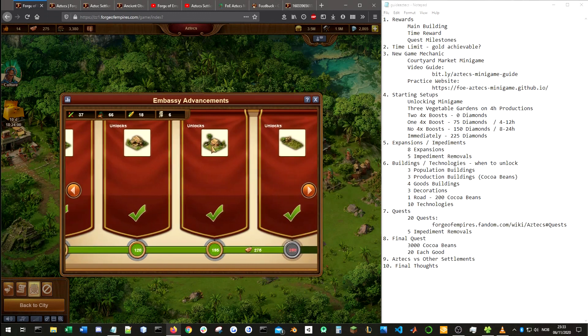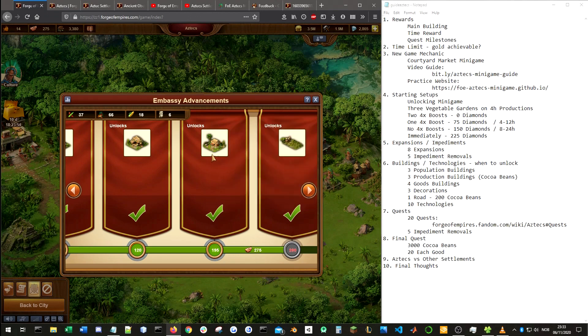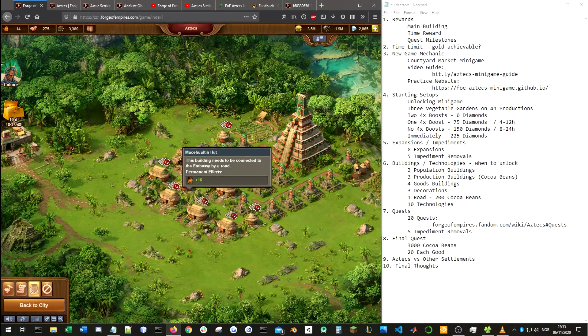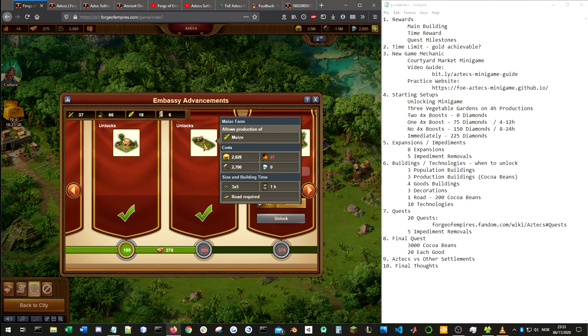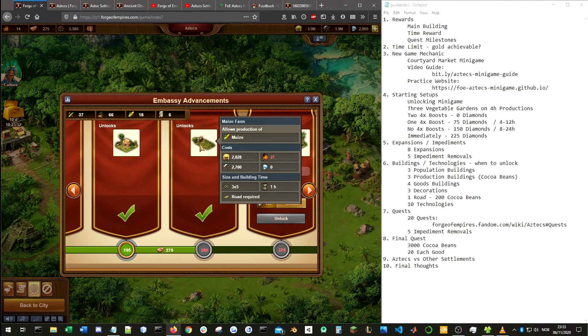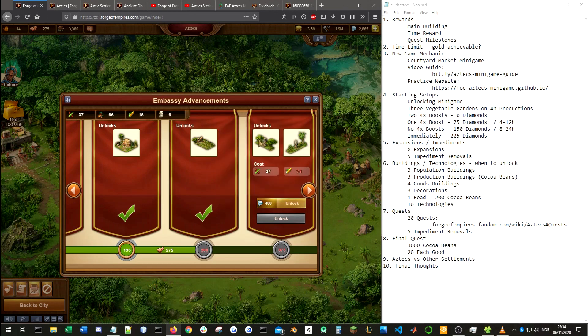Then you have the goods building. Then you have the level 2 residence or population building — I would get this as soon as possible and replace all the huts, or most of the huts. You will always have a few huts remaining in places where you can't fit residences, but I would get as many residences as possible. The next building is the maze farm, which is quite big at 3×5 — I would also unlock this as soon as possible. You will probably still have some maze expansions to buy, so you would want this quite soon.